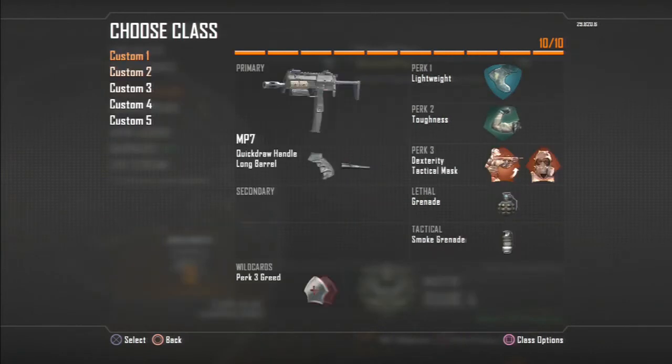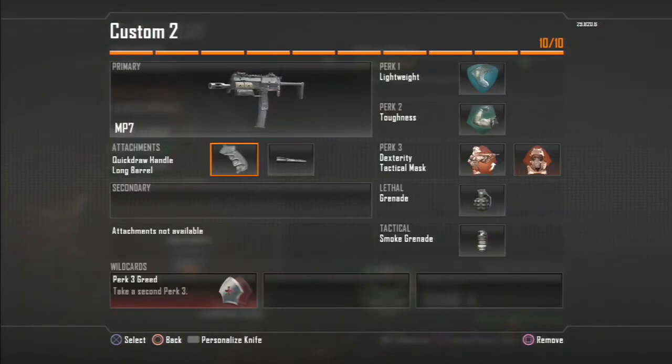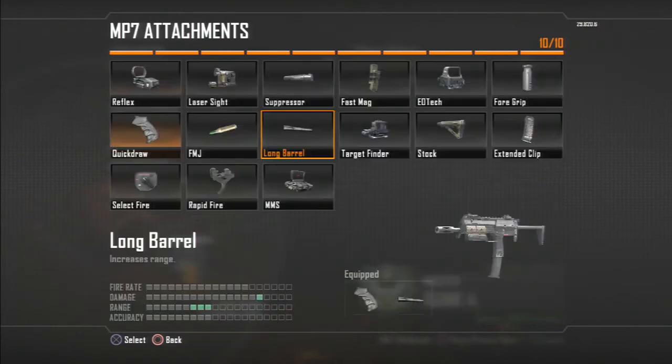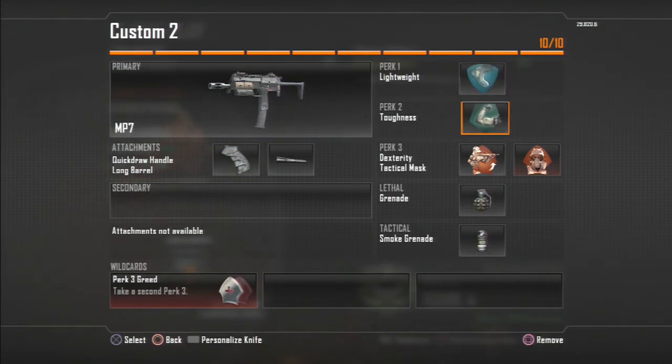Moving to my second class — this is more of an objective-based class, it's an SMG class. I haven't decided on the best SMG in the game yet; it's definitely between the PDW-57 and the MSMC. Since the patch, I've started using the MP7 a little bit more, still trying to find the best attachments — not sure if it's long barrel and grip — so ultimately this class is not really finished yet.